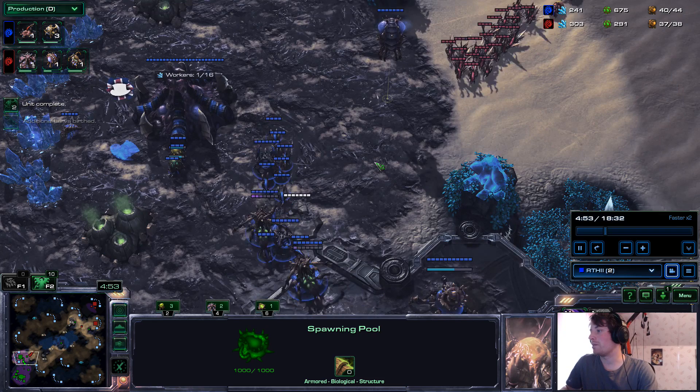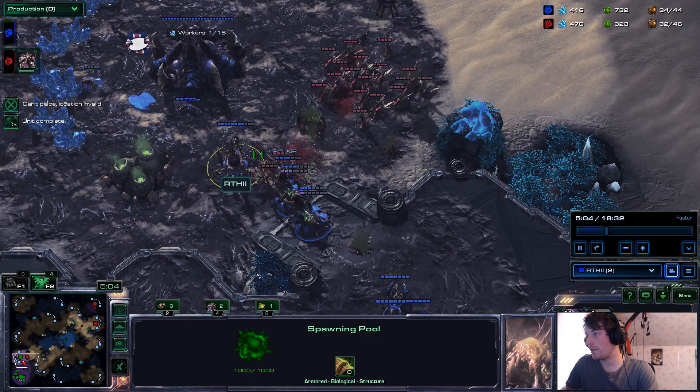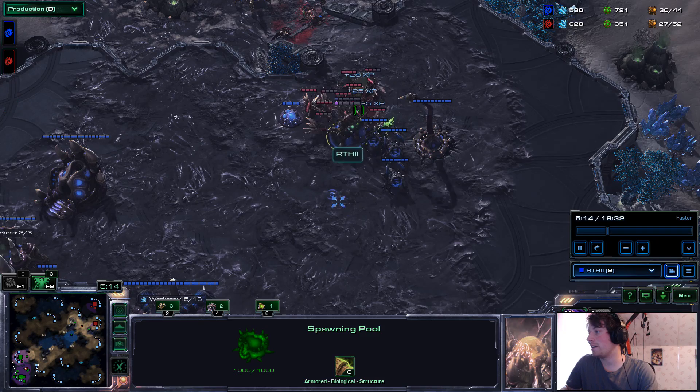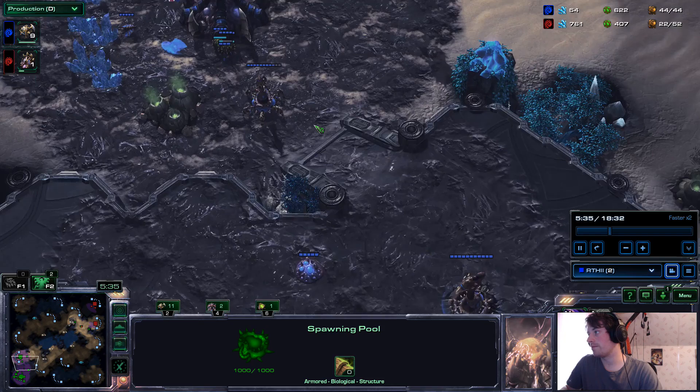Now I'm going to showcase a misplay that I make. I decide this spine would be more useful down here, but they hit me with Banelings and I can't plant because I have enemies there and I don't micro to plant it. So this spine could have been hitting them the entire time — this fight would have been over. Instead, they're under my drone line. I mineral drill. They attack a roach, I attack them. I don't lose any workers — so that worked for me.